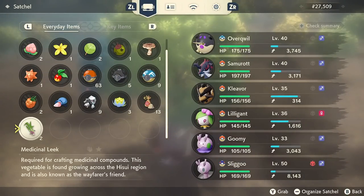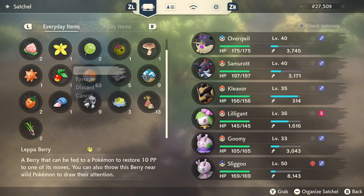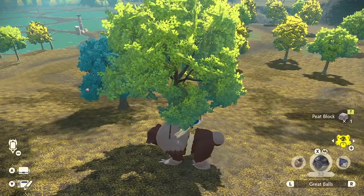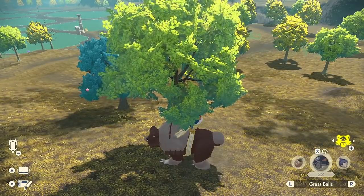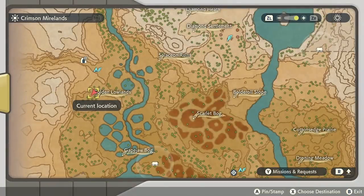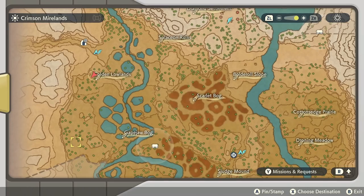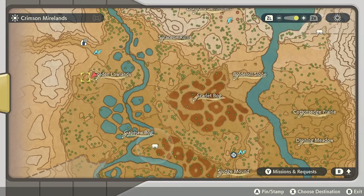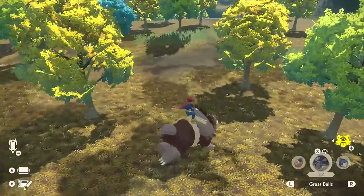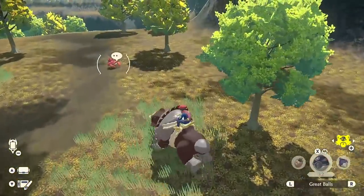I'm going to show you where you can find the item to evolve Ursaring into Ursa Luna, and then I'm going to have to cut again to actually doing the evolution. I found the item but haven't gotten a chance to evolve my Teddy Ursa yet. That Peat Block that just popped up — that's what you want to try to find. I actually found it in an area very close to where I caught the Teddy Ursa, just right here. I'm going to try to find another one just in case.